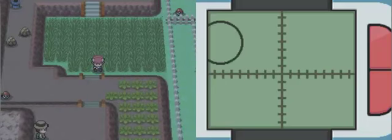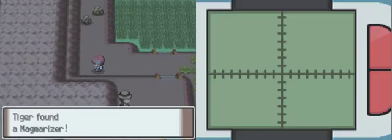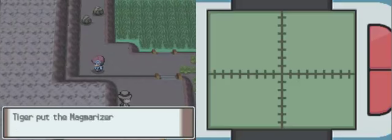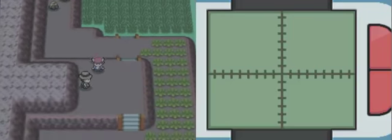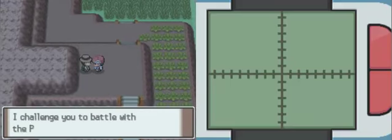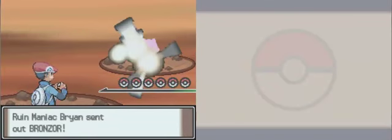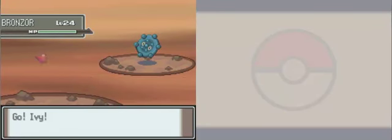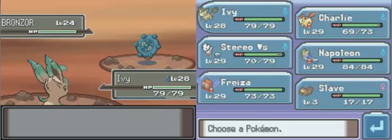I just swore there was a hidden item in here — maybe it got moved? This is the Magmarizer, which if you give to a Magmar and trade it, it'll evolve into Magmortar. Almost forgot its name there. This video is just full of explanations. Once Hippopotas evolves into Hippowdon, it is a very good physical or special wall. So if you want one and can deal with the Sandstorm, I say go for it.